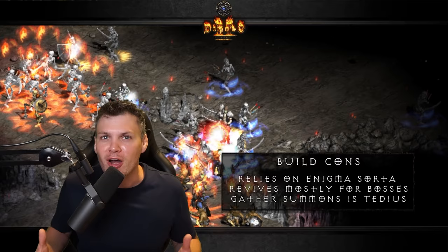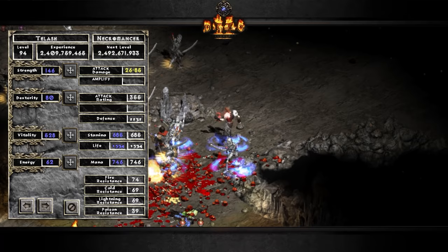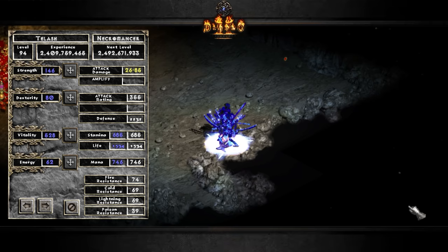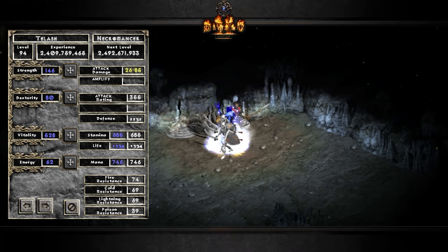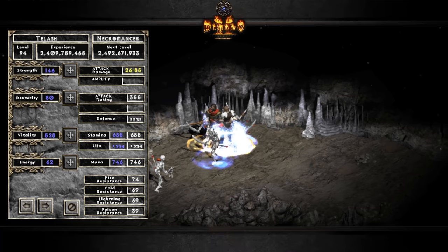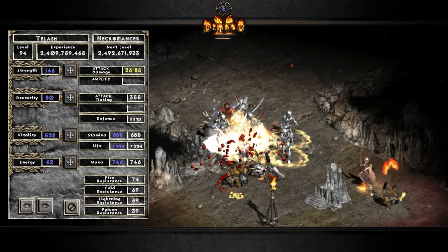As far as attribute distribution goes, I really only recommend a max life setup with a Summon Necro. I don't think max block is really needed because you can hide behind all of your summons. Typically I would recommend just enough strength to equip your gear, nothing into dexterity, nothing into energy, and then everything else into vitality. This setup has 501 points in vitality and 1,477 life prior to Battle Orders, with nearly capped resistances: 74 fire, 69 cold, 69 lightning, and 39 poison.